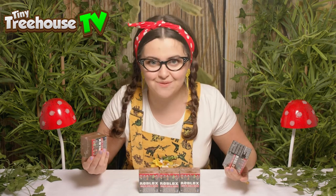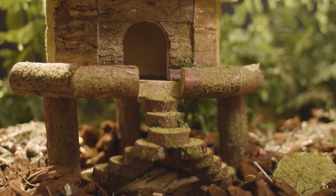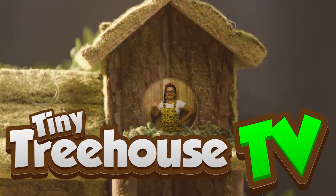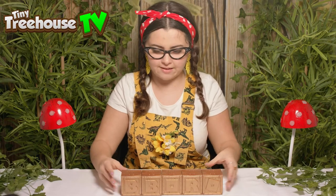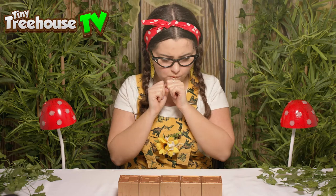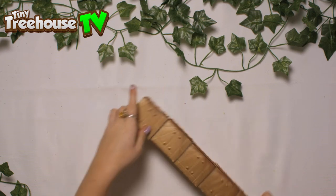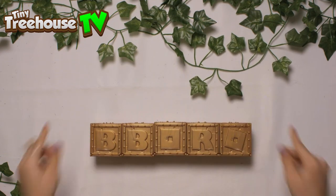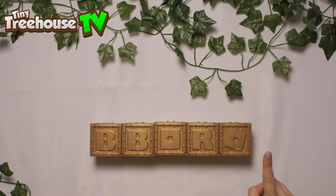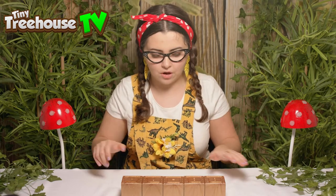Well let's go discover what we can find inside. Here are the boxes for our Roblox minifigures. If we turn them this way we've got O-X-O-L-L — some of the letters in Roblox — and if we turn them this way we have got B-O-R-O. So we've got two B's, two O's, and one R.